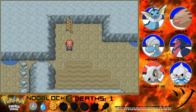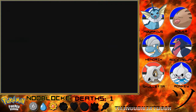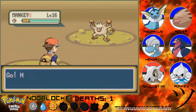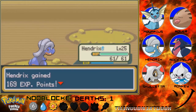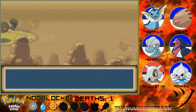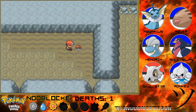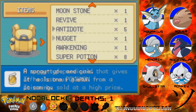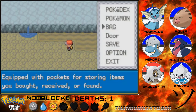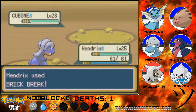We can get an encounter here - this is not a good place to have Mockingjay out front, let's get Hendrix out front. It's a Mankey so Mockingjay could have stayed out front, but there goes our encounter - sorry. Why couldn't it have been you and I could have just used Bite? Now that we don't have an encounter, might as well use a Repel. Oh yeah, Cubone! I love Cubones and you guys all know that.